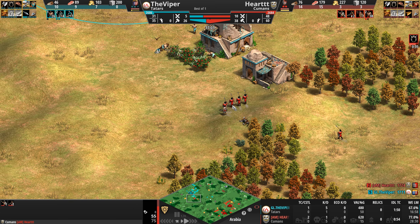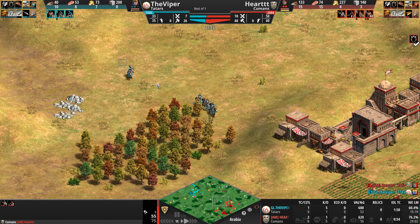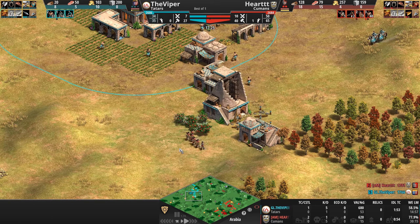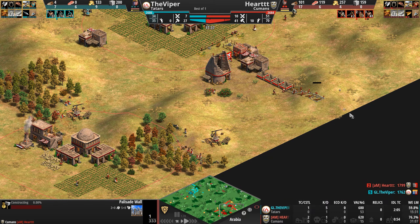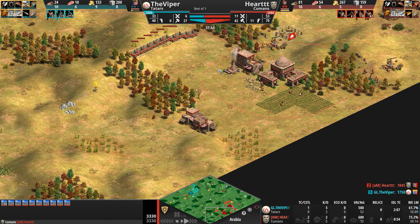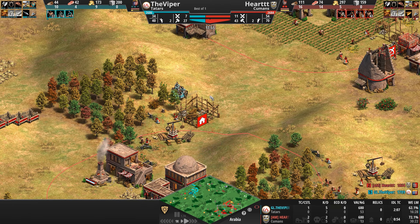Red is retreating all over the map. The Cuman is really doubling down on Feudal Age — does he actually think he can withstand seven Tatar cav archers heading his way? These are big baller moves out of Heart, almost Mr. Yo style. He's starting to bifurcate his base a little bit, though it's not walled off.